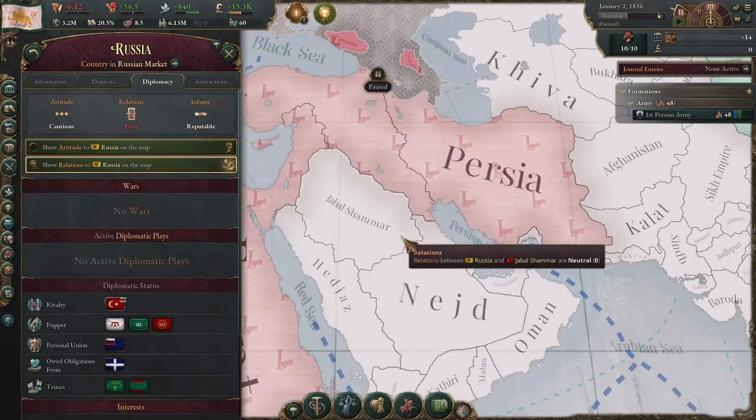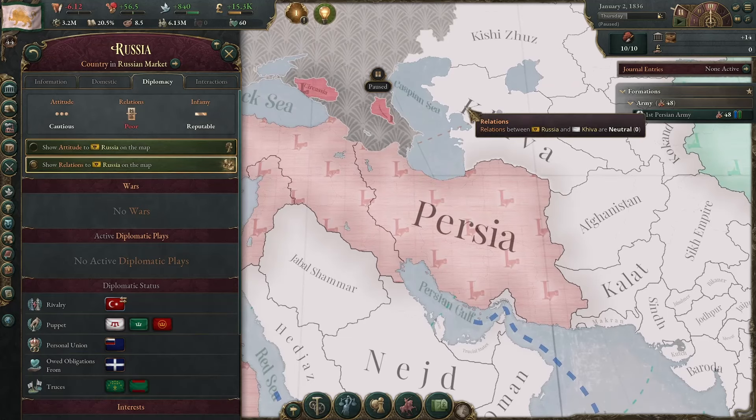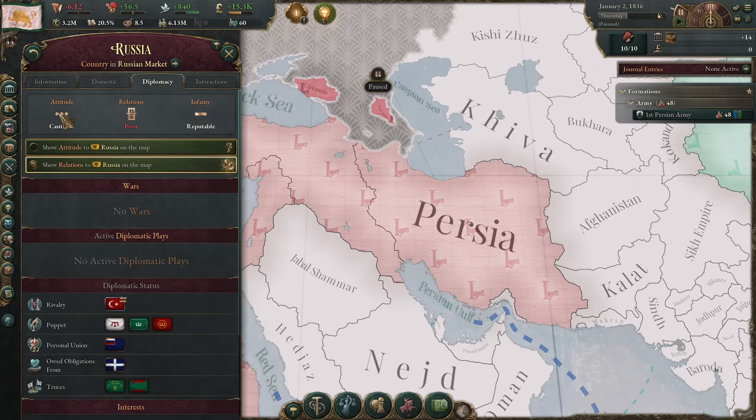Hello and welcome. 3 easy tips to play as Persia. First tip: improve relations with Russia and the Ottoman Empire — that will improve the attitude that they have with you.